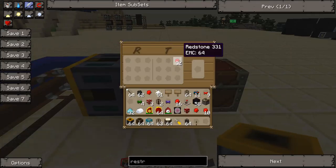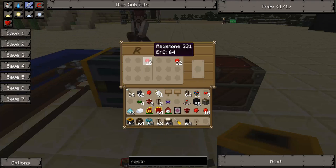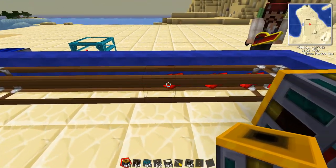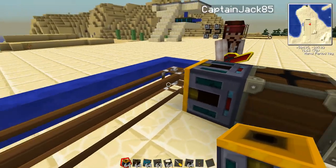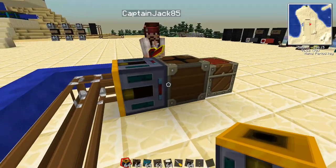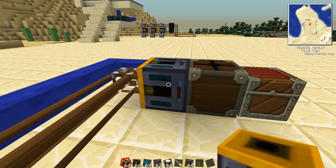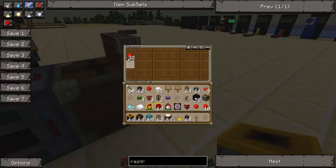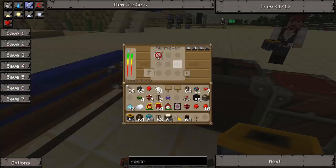Any time we're less than 32 Redstone in our Target chest — which we currently are, there's nothing in it — I want to have the system ask for 16 Redstone. You notice that it immediately pulled them out of there, sticks them in the Retriever, and there they all come pouring in. Now we have 32 Redstone — the T side is satisfied, so it tells the Retriever to stop requesting.